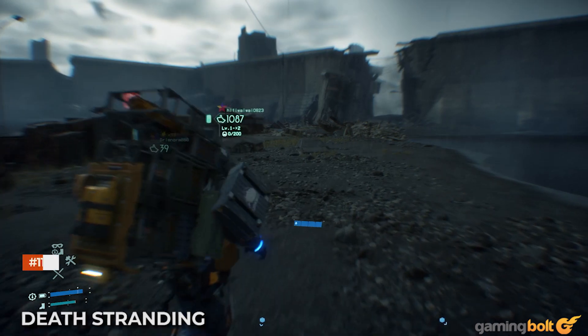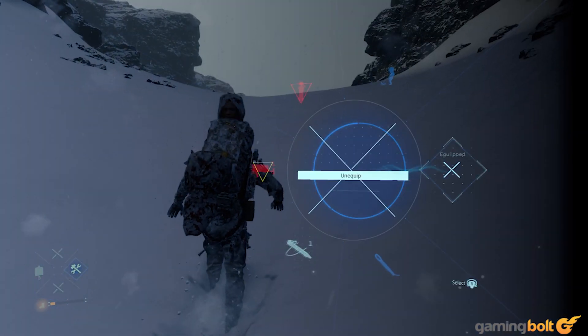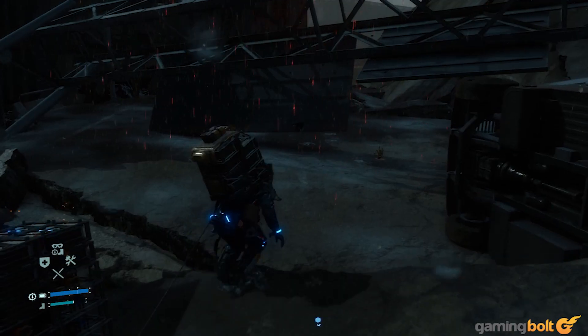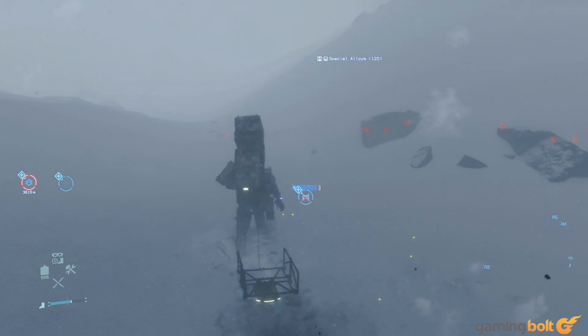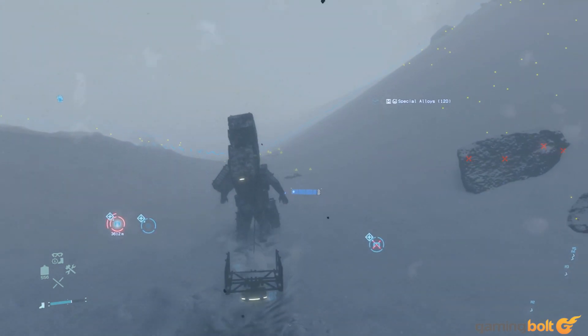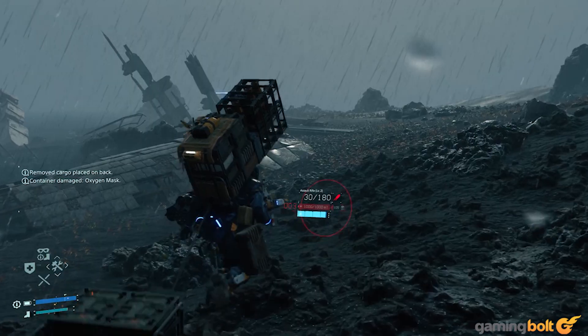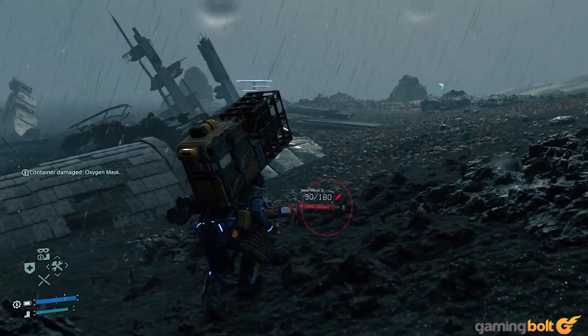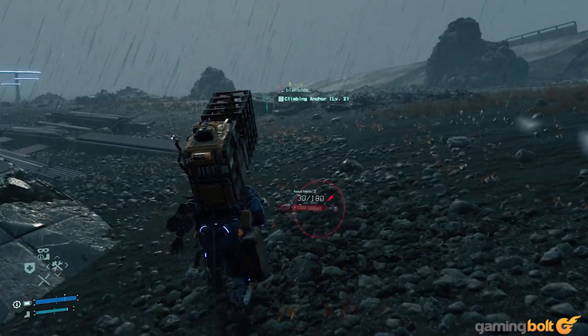Death Stranding. Rain, snow, and hail, by extension, are more than just hindrances in the world of Death Stranding. They also contribute to the degradation of packages because of timefall. Of course, when traveling through a snowstorm, you'll still find yourself struggling to maintain visibility while battling against the winds. Rainstorms are slightly more manageable, though a chiral lightning strike can suddenly materialize out of nowhere and freak you out.